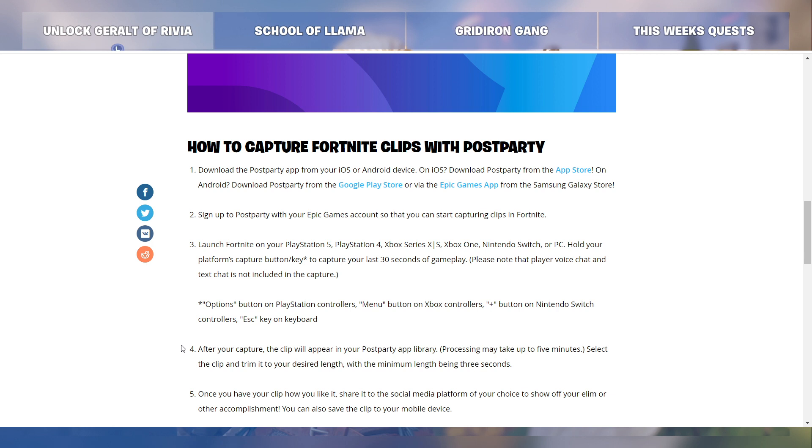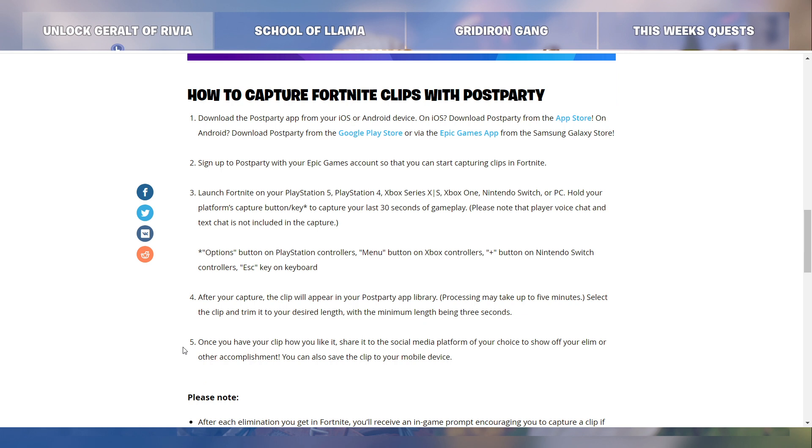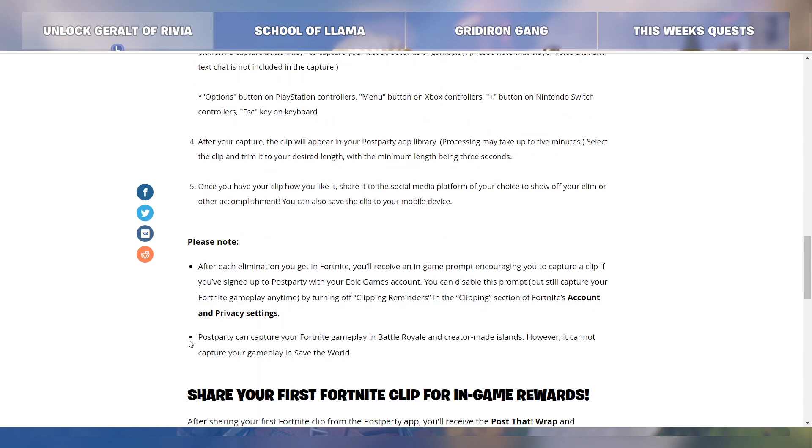Step four: after your capture, the clip will appear in your Post Party app library. Processing may take up to 5 minutes. Select the clip and trim it to your desired length, with the minimum length being 3 seconds. Once you have your clip how you like it, share it to the social media platform of your choice to show off your elim or other accomplishment. You can also save the clip to your mobile device. Please note, after each elimination you get in Fortnite, you'll receive an in-game prompt encouraging you to capture a clip if you signed up to Post Party with your Epic Games account.